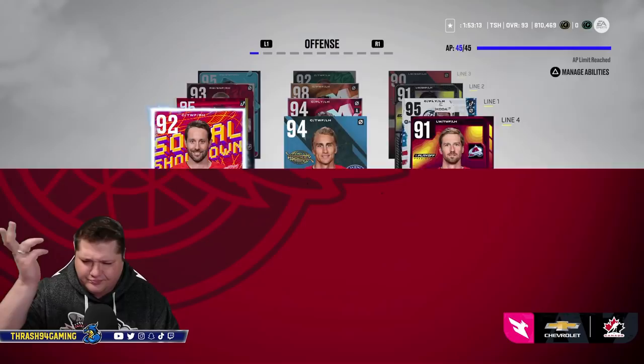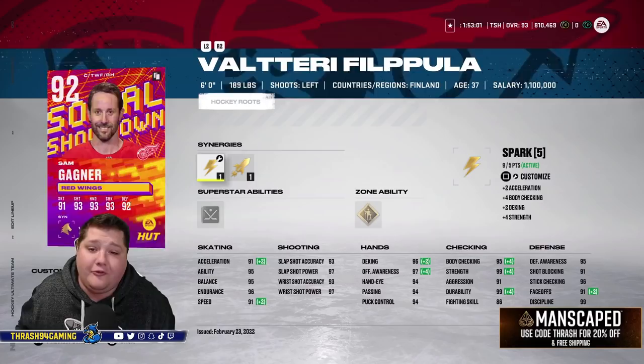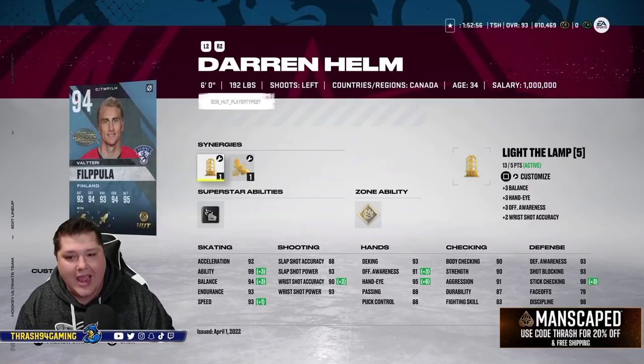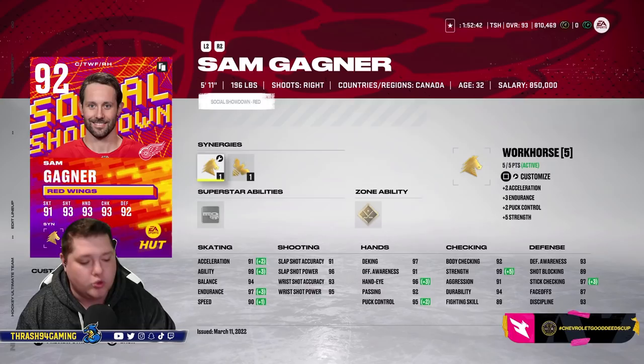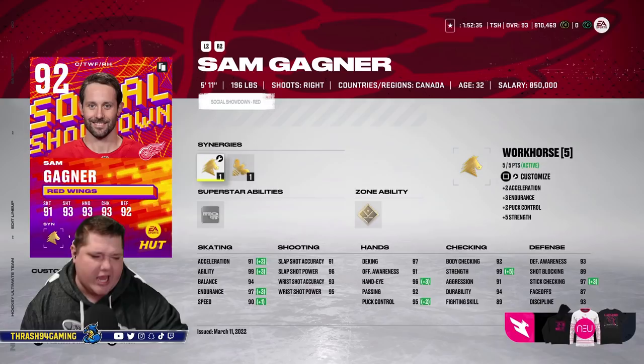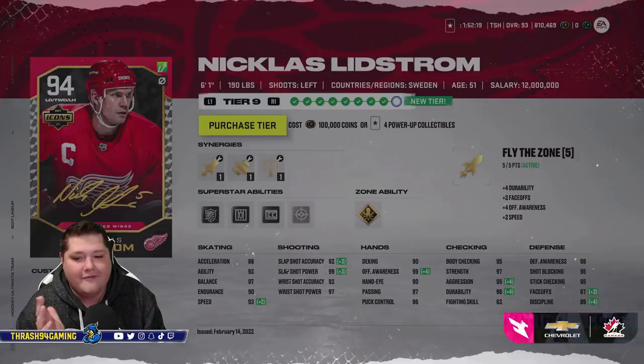On line four we have Sam Gagne. I just needed a right-handed player and he fit pretty well — 92 overall, can't complain. He's not the fastest but he's a right-handed 92 overall player and he played for the Wings, good enough. We have Valtteri Filppula, another card I really like, and then Darren Helm. Obviously they were on the 2008 Cup-winning team, so Filppula and Helm. I don't want anyone to say I can't believe you're using Sam Gagne — yeah, but he's right-handed and high overall and I can use him on my team.